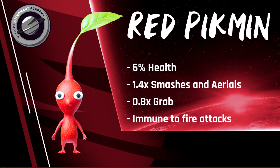In addition to this, they have an immunity to fire damage, so attacks like PK Fire or Flamethrower won't damage them. Red Pikmin generally tend to excel in smashes and aerials due to their boosted power while retaining their range on smashes. Their grab damage can also be a benefit, allowing you to combo at percentages you normally couldn't due to the reduced knockback. Red Pikmin also has 6% health.